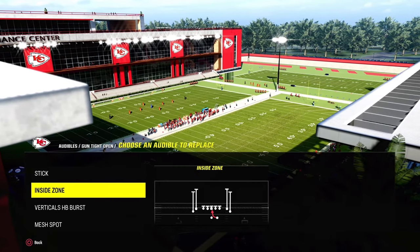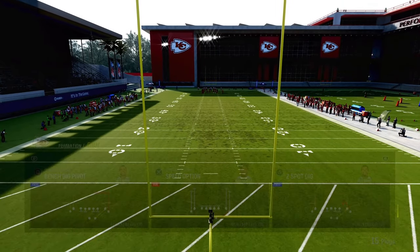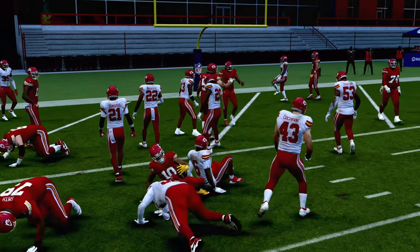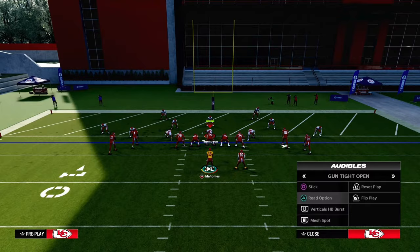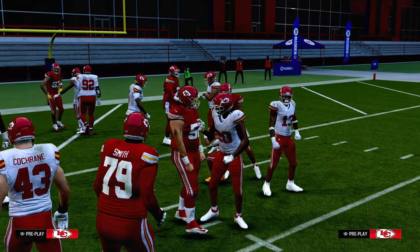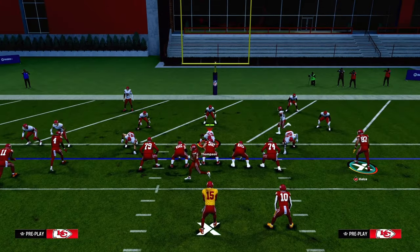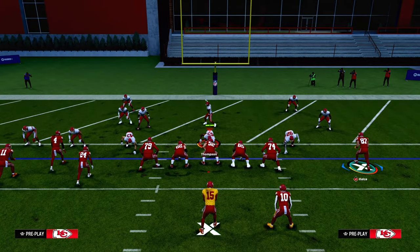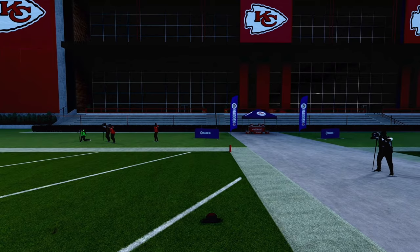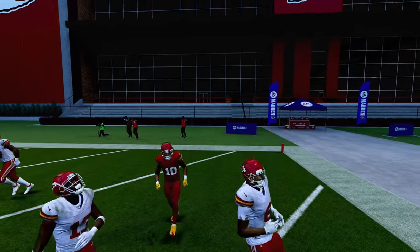For the red zone, we have a read option and a speed option. First in the red zone, try the read option out of a quick hike — just pound it in with inside zone. A lot of people stay in man coverage in the red zone, so we can go to Speed Option and motion the Sky Cross receiver. The defender will follow him, creating a bunch tight end type look. When you run this you can almost always pitch the ball to the running back and it'll be wide open.